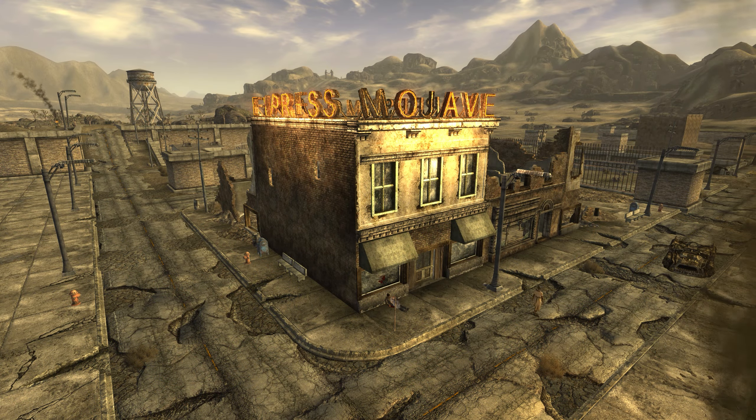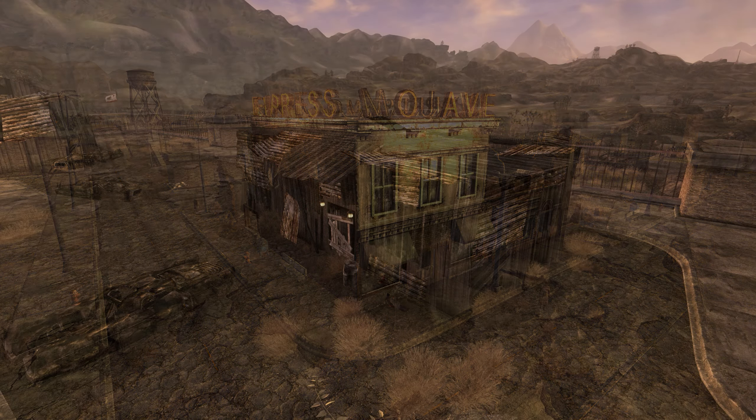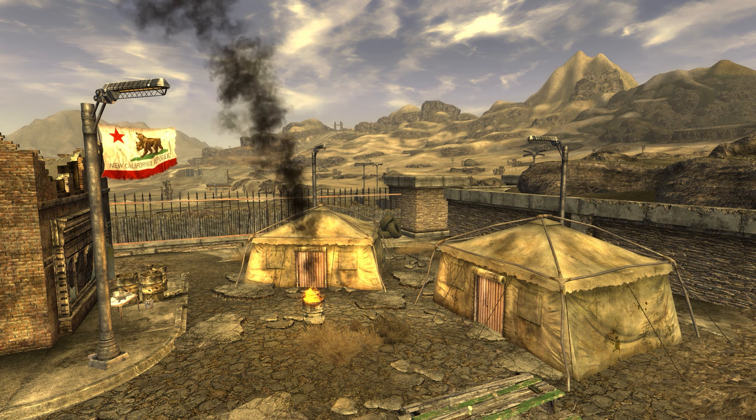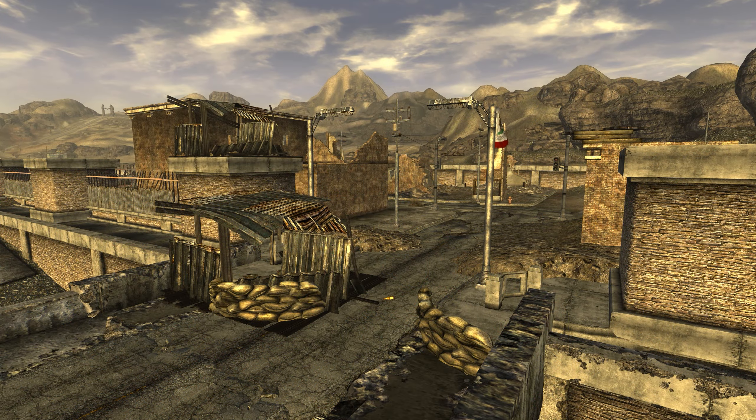In recent years, a Mojave Express office has been opened in one of those brick and mortar structures, and a pair of shacks have been constructed for the sheriff and his deputy. The recently arrived NCR forces have established a small campsite on the west side of town and a guard post adjacent to the bridge over I-15.